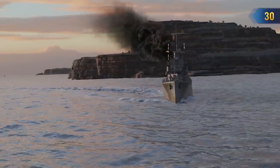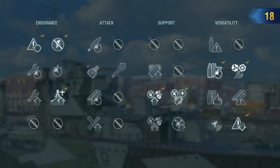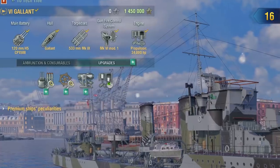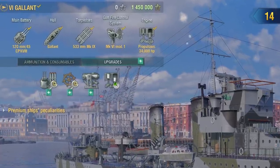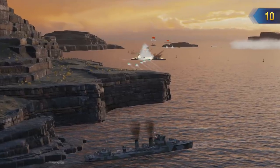Thirdly, performing maneuvers. Gallant has a small turning circle radius, fast rudder shift time, and carries engine boost. Basically, she has everything at her disposal to irritate clumsy battleships. Just think of the possibilities if you upgrade this ship the right way. That's how the unique British destroyer Gallant looks in World of Warships.